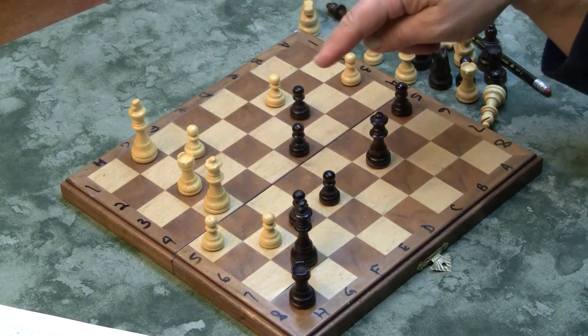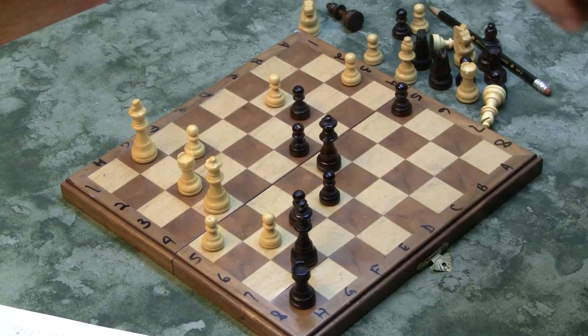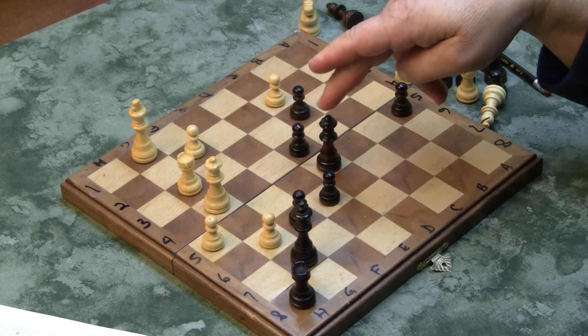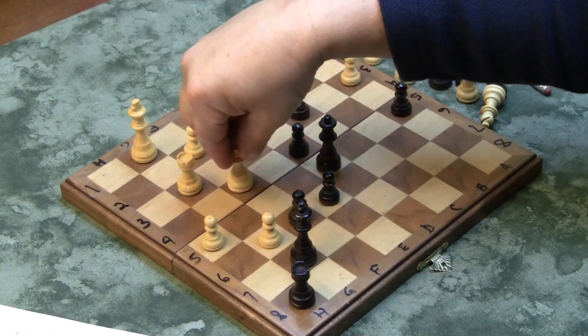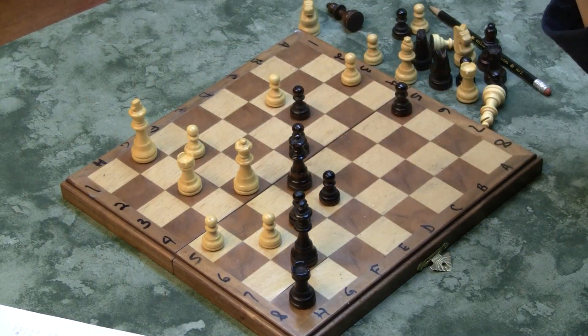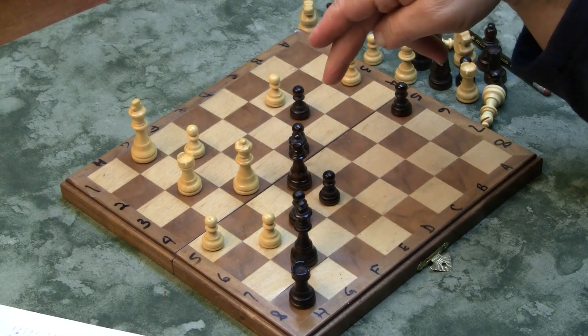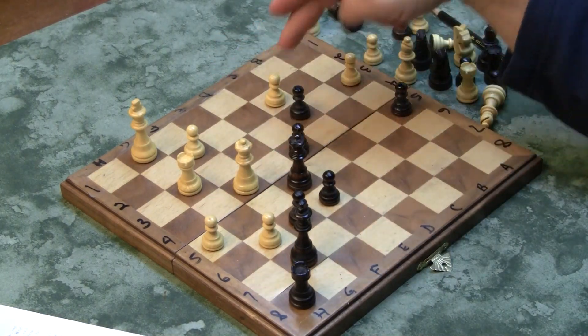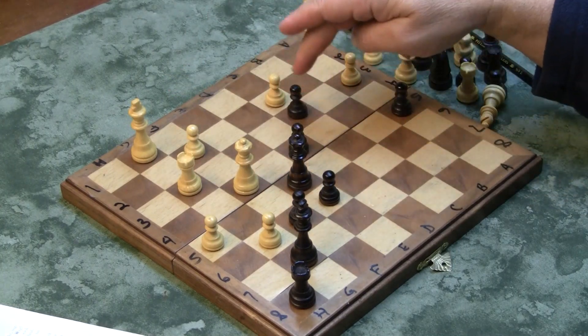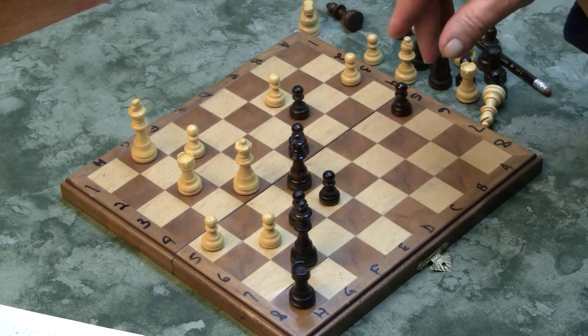Queen takes C6 check. King bumps down to G1. Queen comes up to D5. Tal moves his Queen over, and what they're going to do now is exchange Queens — which can only help Korchnoi. Because Tal's pawns are single isolated pawns, whereas Korchnoi has two connected pawns, which only favors Black.